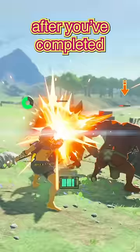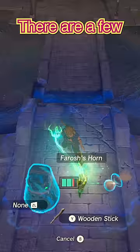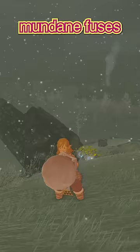Certain items in the game only show up after you complete a certain amount of story. But did you know that some items can go away as well? There are a few fusible items that can disappear after you complete a part of the game, meaning these otherwise mundane fuses can be pretty rare in the grand scheme of things.